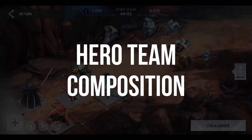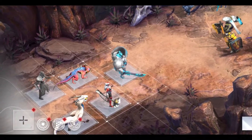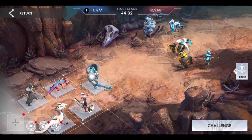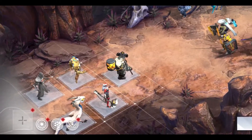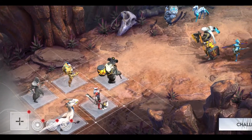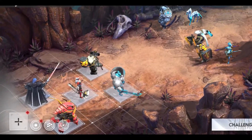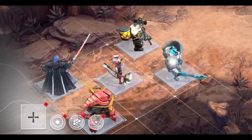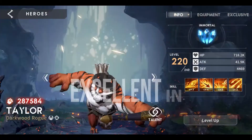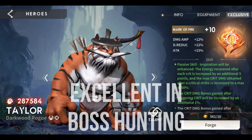For hero team composition, the team should initially consist of a tank (Oak or Hercules), Taylor, a healer (Serena or Liran), and either one or two AoE heroes such as Omar or Polono, or assassins like Bailey Hudson, Rakana, Randall, or Sorietta. You can of course deviate from this, however since Taylor is extremely good for bosses, the focus should be on getting him to immortal as soon as possible.